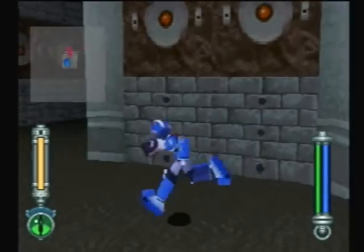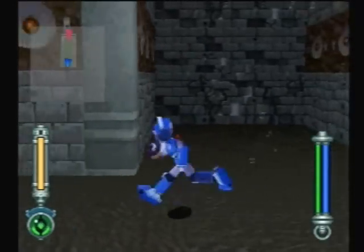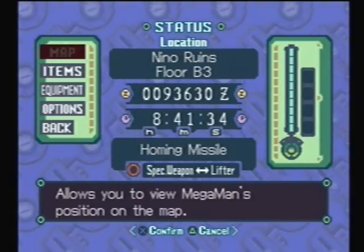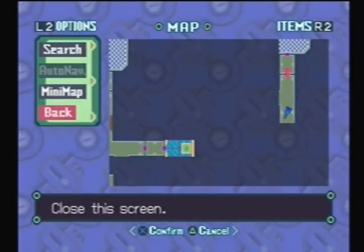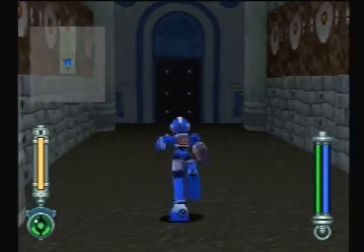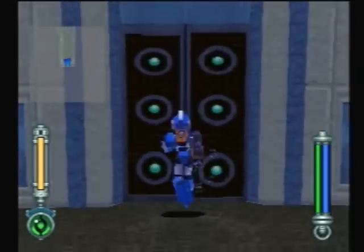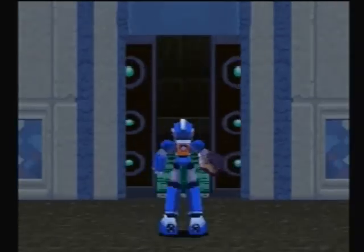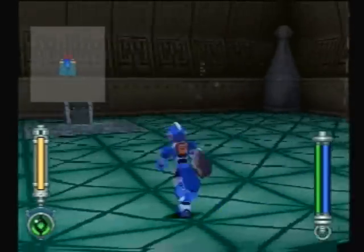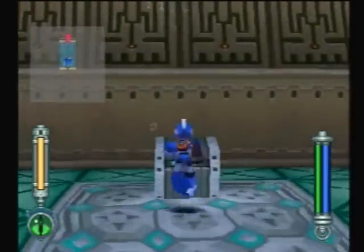We want to change back to the homing missiles again. I have to come back down here again — there's another wall. Although I think there might only be an enemy behind it. Let's check our map. It's not showing anything, so there might not be anything back there, but I'll come down here and check it out anyway. If I'm right, that's the last one. And if I actually do decide to backtrack through here, I'll stop after I get the last wall.